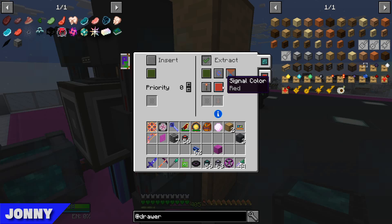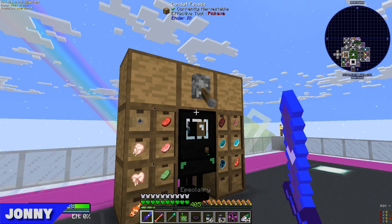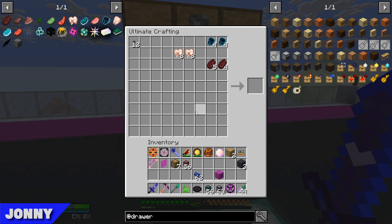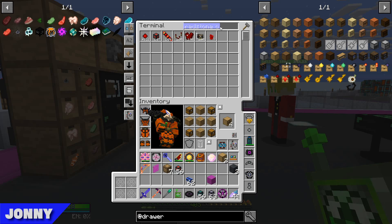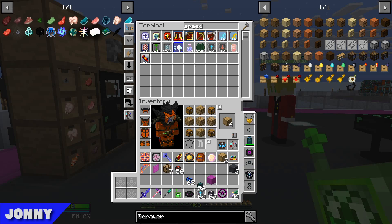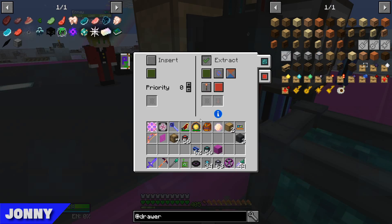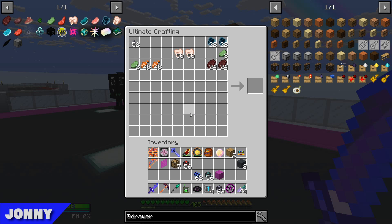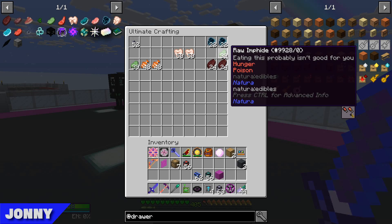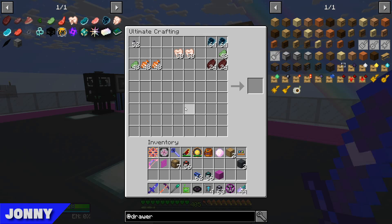These are set to extract when there's a signal — the red signal. And this is set to input a red signal, so we should craft them by flicking this lever. That actually looks like it worked! It only appears to be doing one drawer, but maybe that's just how it does it. One thing I'm immediately noticing is we probably wanted speed upgrades in all these. It's also going to be annoying in that it looks like it's going to stack them all to 64 before it makes anything.